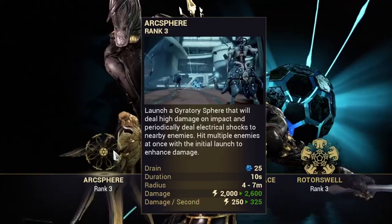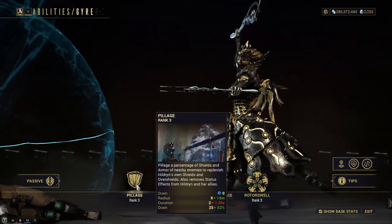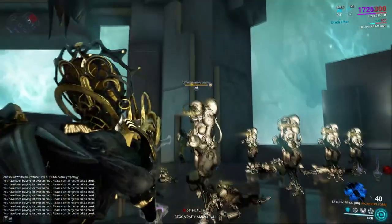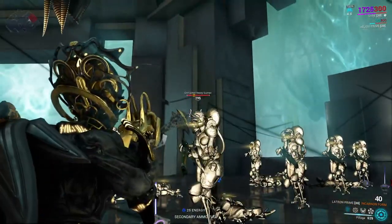Jaya's first ability is Arc Sphere. However, for this particular build, I prefer to subsume this ability off and instead give her a way to survive. Subsuming Hildryn's Pillage ability will allow her to armor and shield strip, but will also give her shields back when doing so. This is what we'll be using to survive with her.